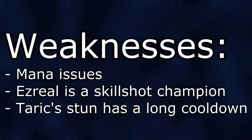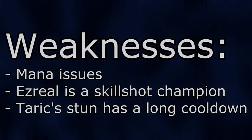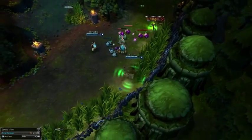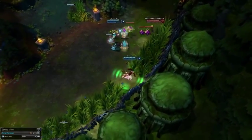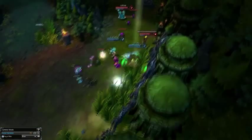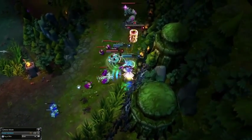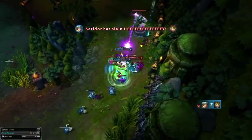Now let's go over their weaknesses. They both have mana issues, especially Taric if you are trading a lot, because Taric has high mana costs and Ezreal spams his skills. Also, Ezreal is a skillshot champion, so if you can dodge his skills, you will do pretty well. The last weakness is that Taric's stun has a very long cooldown. I cannot stress enough how important it is to make him waste his stuns and then capitalize on that mistake, as it is definitely the best way to beat them.